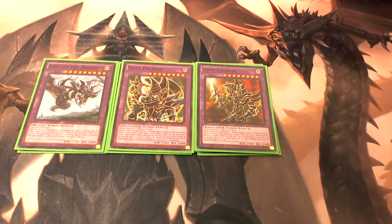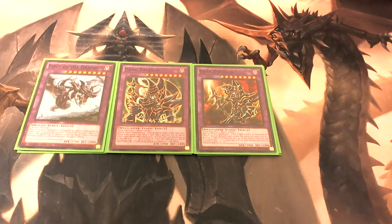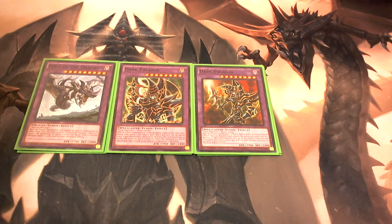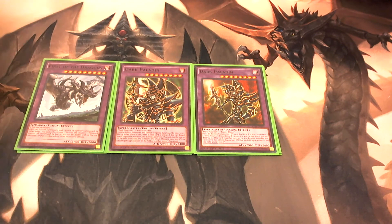Then we play two copies of Dark Paladin. You need Buster Blader and Dark Magician to make him. What's cool about him is you can discard a card to negate the activation of a spell card, and he also gains 500 attack for each dragon-type monster on the field or in either player's graveyard.